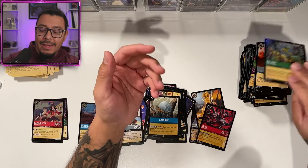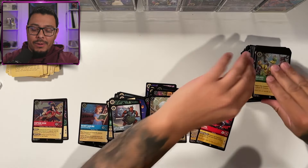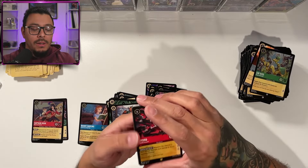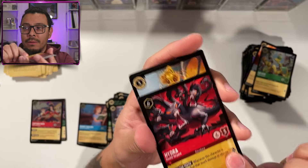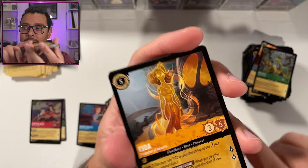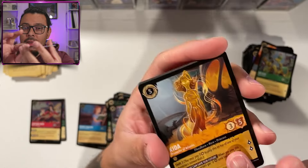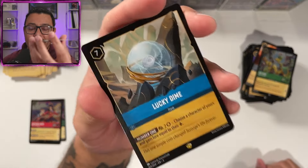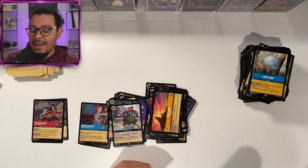And then Sir Hiss as the last card. So there we have it — the biggest hits we pulled are the Hydra, Akita, Robin Hood, followed by the Lucky Dime. This makes me want to make an item deck. I think it'd be really cool to mix Beauty and the Beast with DuckTales and really make some item decks. I might play around with that on Pixelborn.